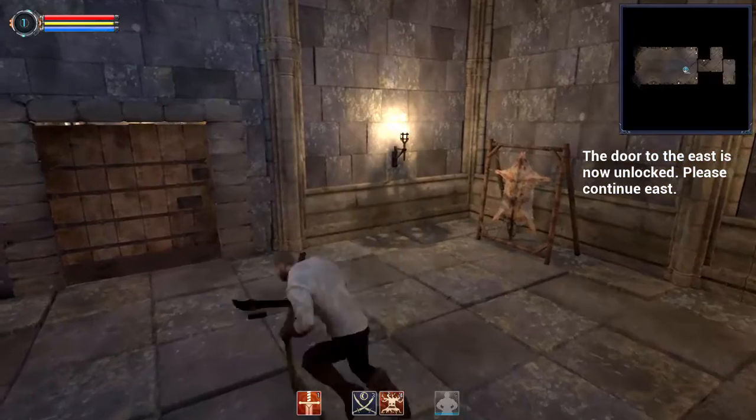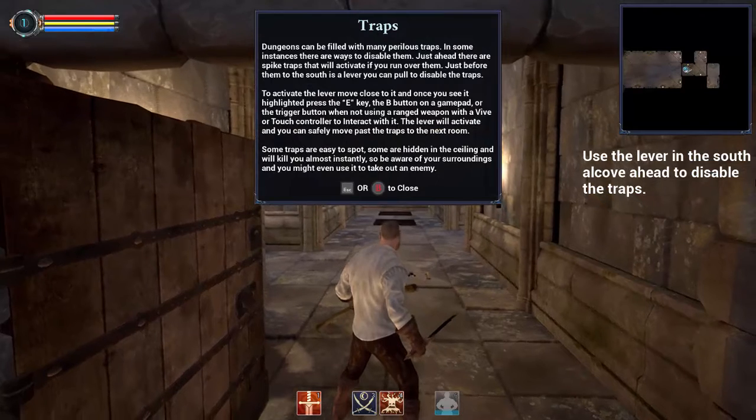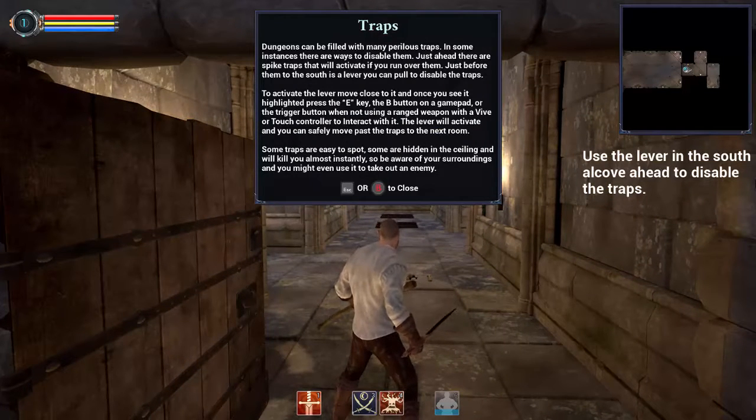Door to the east is now unlocked, please continue east. You can fill many parallel traps — in some instances there are ways to disable them. Just ahead there are spike traps; if you run over to the side of the lever you can pull to disable them and deactivate the traps. Press the E key, B button on gamepad, or trigger button to interact. Moving past traps — some are in the ceiling and will trigger almost instantly, so be aware of your surroundings.